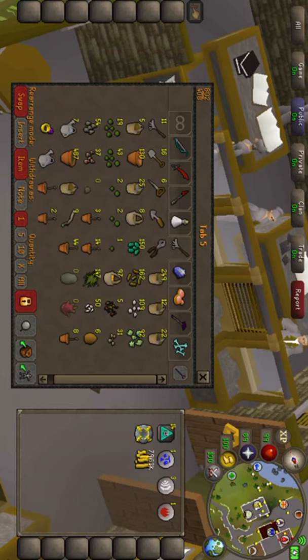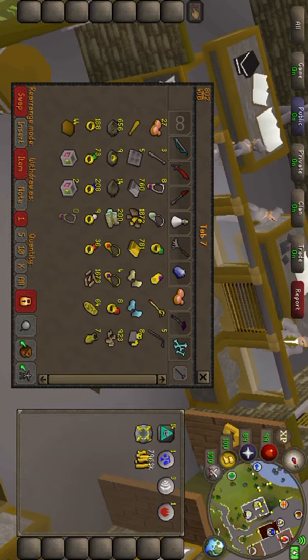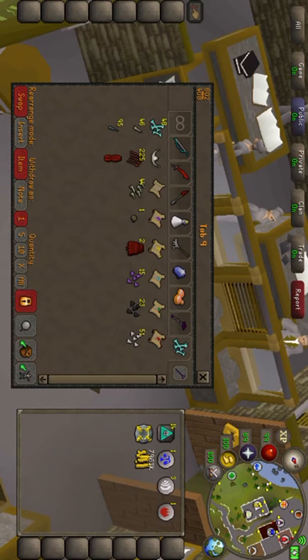This is some skilling stuff, mostly fishing. These are all my pots. Farming stuff, my slayer tab, some more skilling stuff, my mage tab, and my workout. Let's do it!